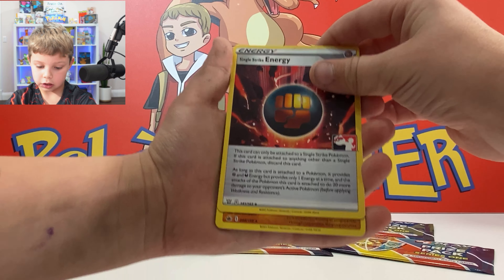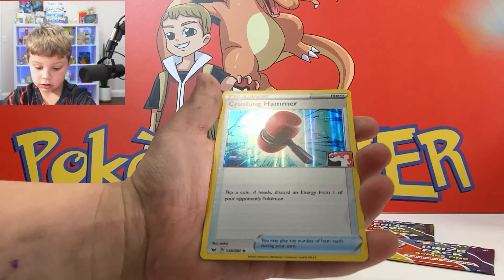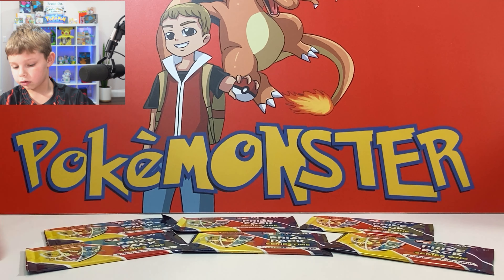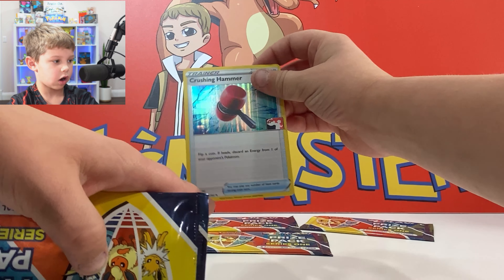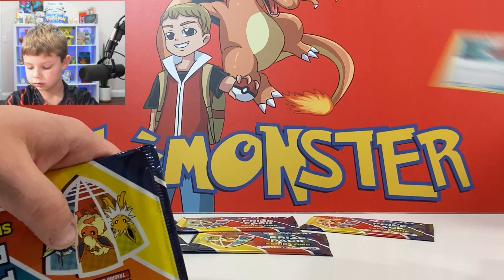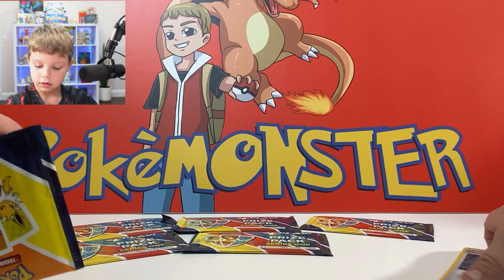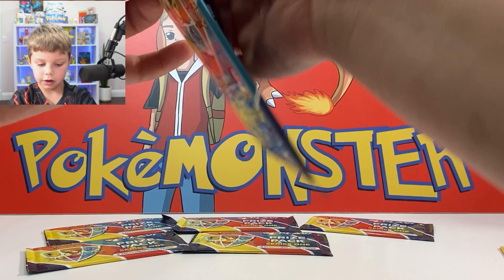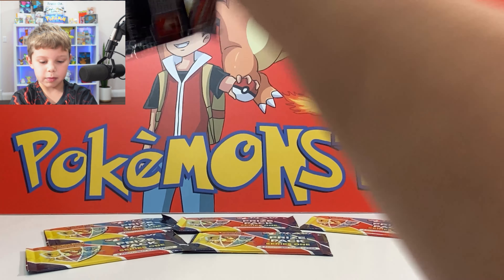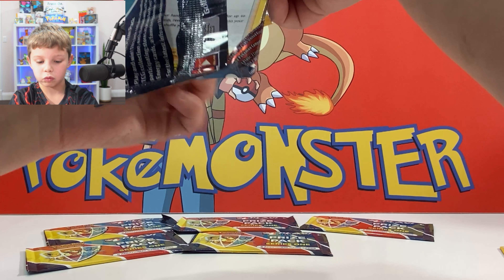Alright, single strike energy, Peonia, Cape of Toughness, Crushing Hammer. I just realized these are from different sets — they don't have a set symbol, just the stamp, because they're from Darkness Ablaze, Sword and Shield base, and others. That's cool. Alright, let's get that Umbreon!